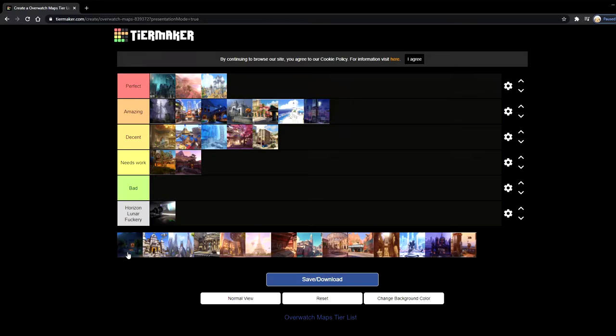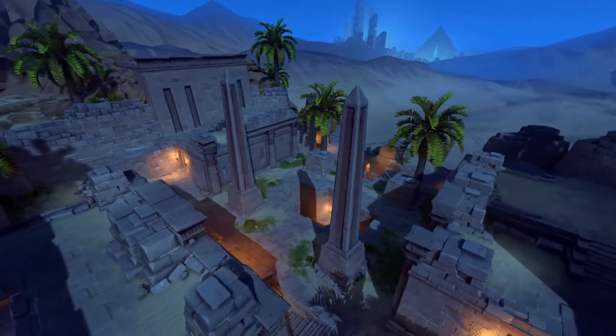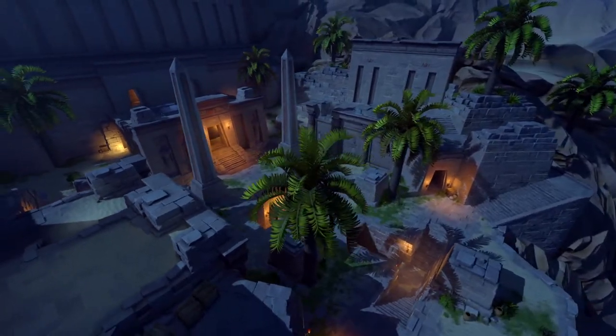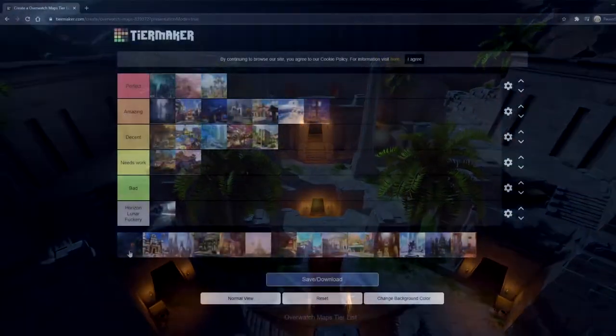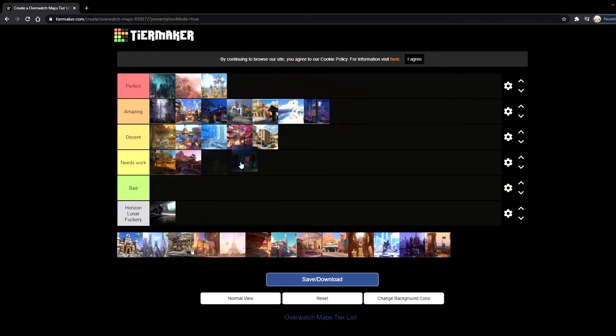Next up is another 1v1 or 3v3 map — Necropolis. Necropolis is a lot of fun, and you don't really complain about it. But after playing so many 3v3s and 1v1s, I've noticed that Necropolis is just too small. It's very, very small — there are mansions that are ten times the size of Necropolis. It's probably the smallest map out there, and there's not much to hide behind. So the 3v3s and 1v1s end pretty quickly. I'm going to put it in needs work because I feel like it needs to be a bit bigger.